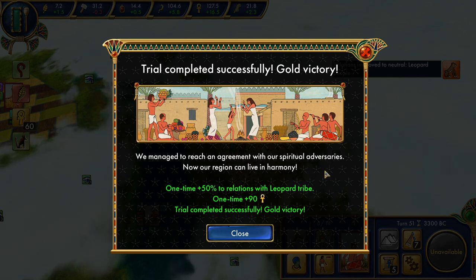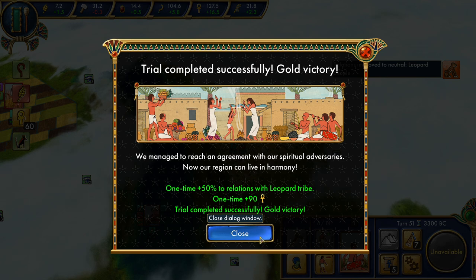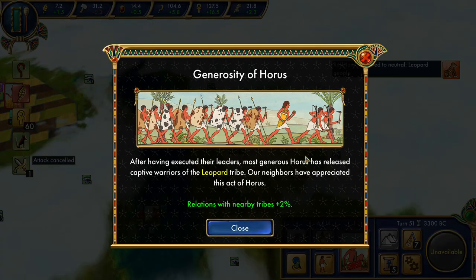We have taught them that cultural rejection will not work against our force of arms. We reached an agreement with our spiritual adversaries — plus 50% to our relations with the Leopard Tribe. Plus 90 culture, and a gold victory. If we had waited one additional turn, we would have only gotten a silver victory with a smaller culture bonus and fewer points at the end of the game. They disbanded the other attacks, so we don't even have to deal with it.